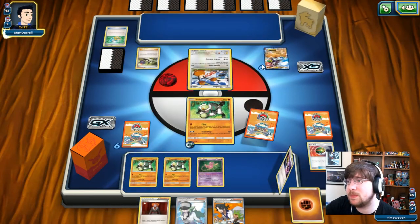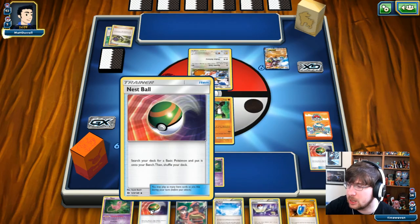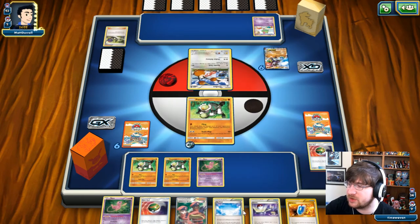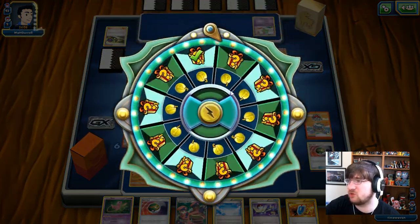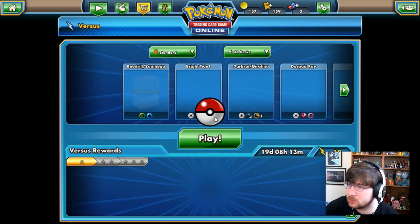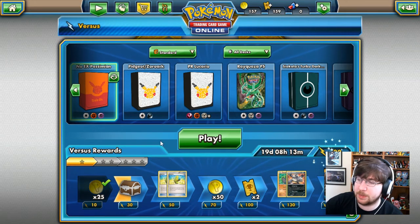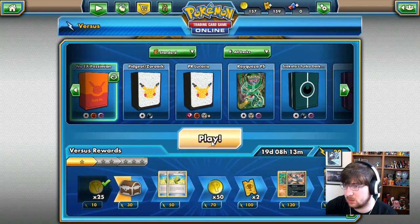We're playing against a Zygarde deck it seems. We do have another Nest Ball and a Skyfield to open up bench space, plus a Switch if necessary. We're just going to gather in.